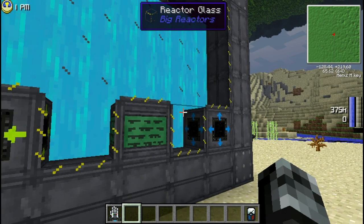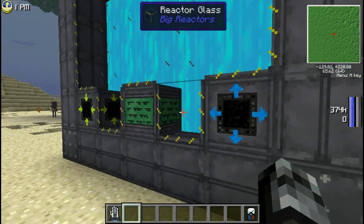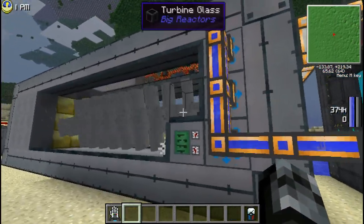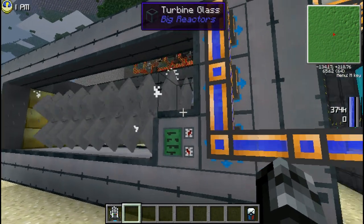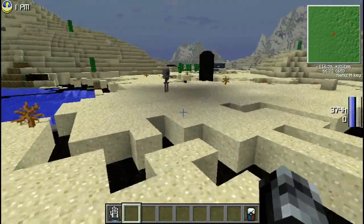You will need to build the passive reactor first, because the waste product of the passive reactor is required in the crafting recipe for parts of the turbine used in the active setup. As weird as that sounds, that's how the mod works. So let's go build our own reactor.